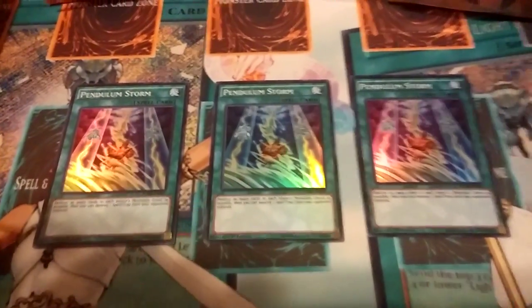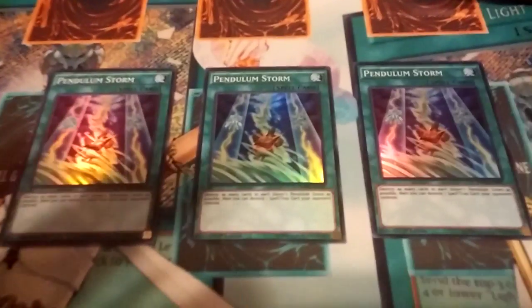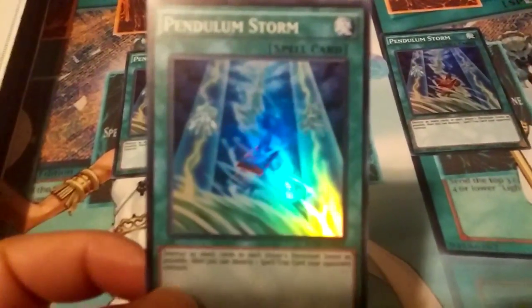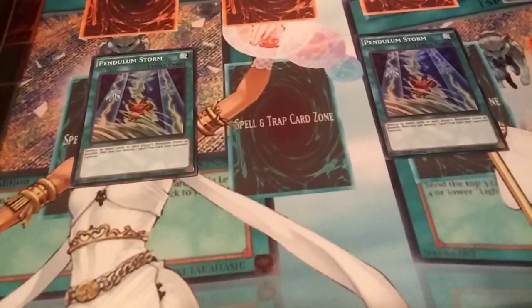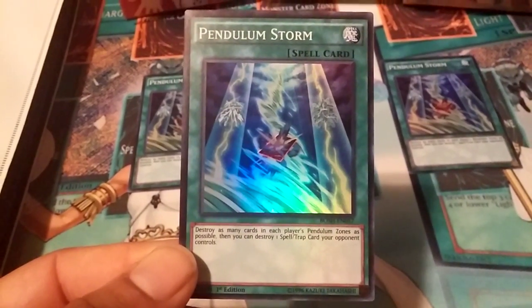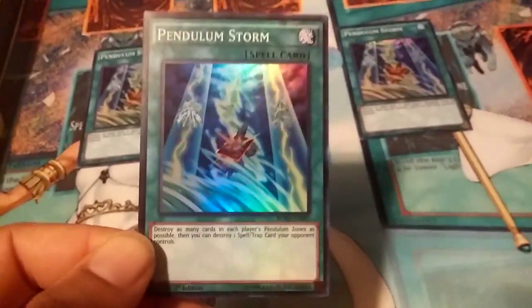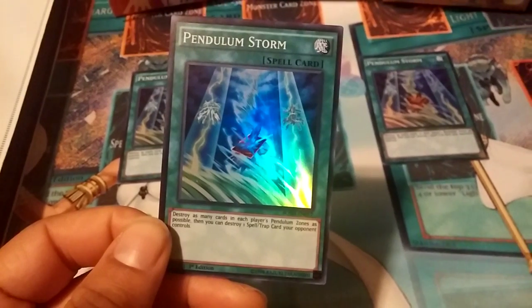What's up YouTube, I'm going to talk about another card — Pendulum Storm. It's going to be much like Wavering Eyes but with additional effects. It's a simple spell that destroys as many cards as possible in both players' pendulum zones, and then you can target one spell or trap your opponent controls and destroy it — so you're clearing both players' pendulum scales and then destroying back row.